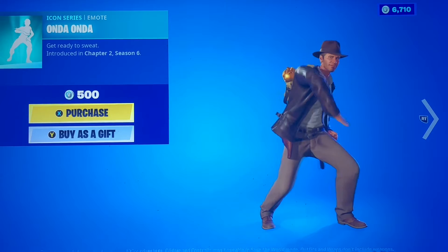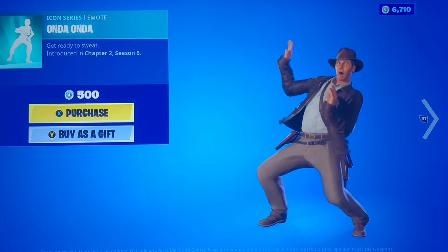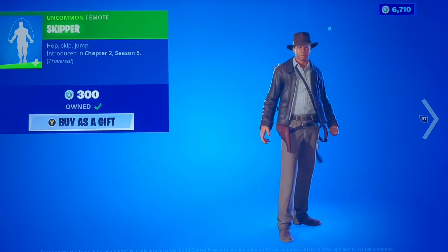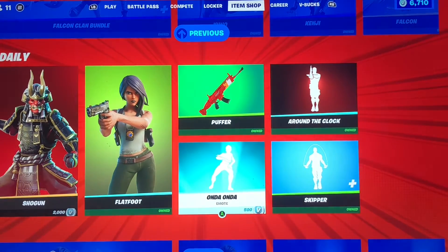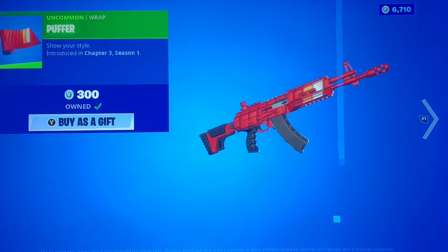We got Onda Onda, Around the Clock, and Skipper, which is a Traversal emote. Definitely get Skipper because it's cheap. Is the Puffer Wrap cheap too? I think it is — let me just make sure. Yeah, it is 300.